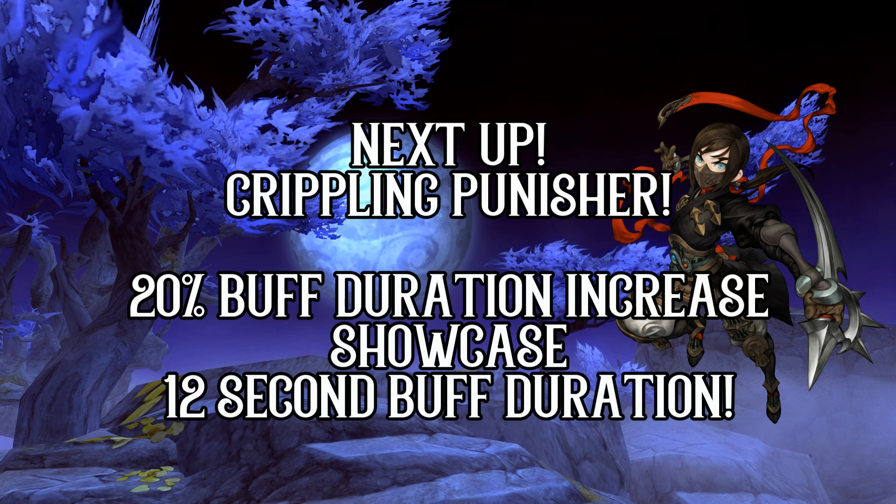Last but not least, the skill that will end this video will be Crippling Punisher, the ultimate skill that Rippers must learn. The skill plate options available are 20% increase in buff duration and 20% cooldown reduction. The 20% buff duration increase will give your Crippling Punisher a 12 second duration compared to 10 seconds — but just how many more slashing rotations can you do in those extra 2 seconds? Let's find out.